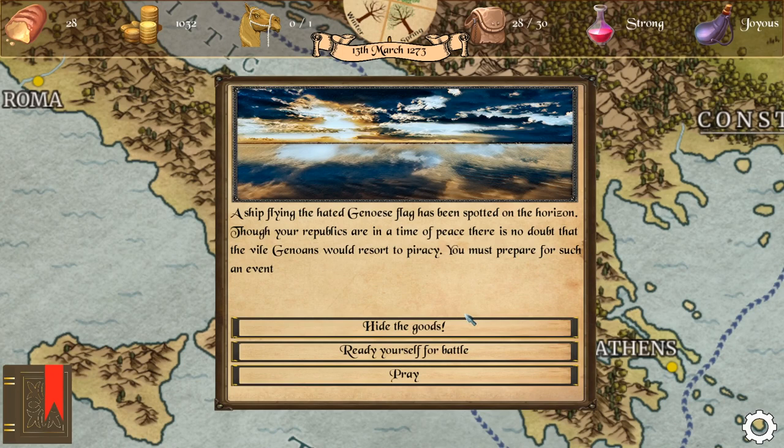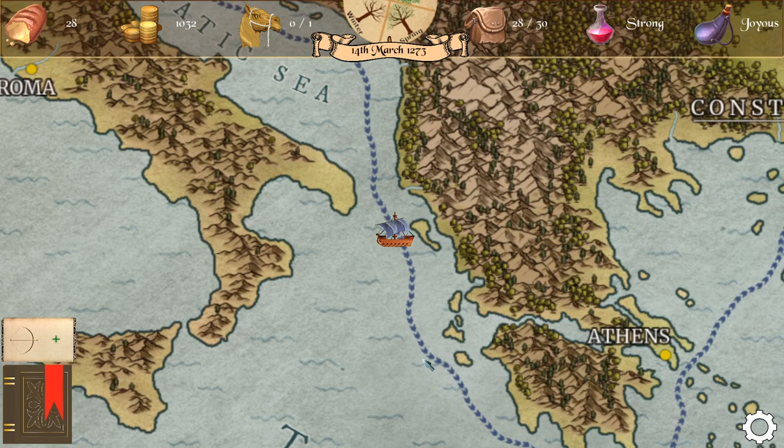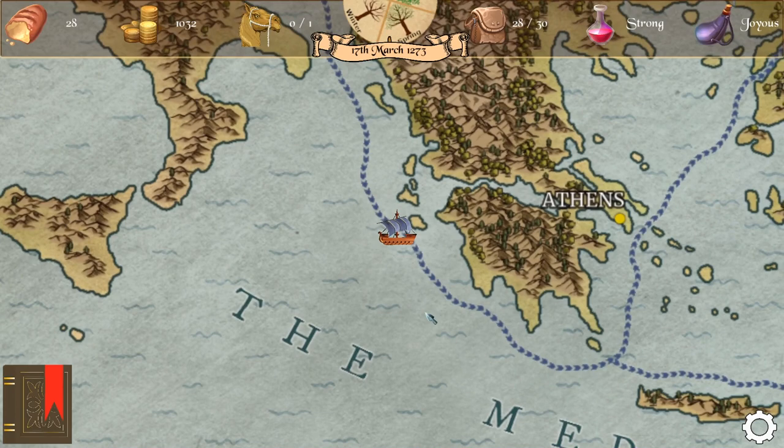A ship flying the hated Genoese flag has been spotted on the horizon. The republics are in a time of peace, but there's no doubt the vile Genoans would resort to piracy — you must prepare. Let's get ready for battle! Equip yourself with a bow and some armor and prepare for battle ahead. Some time passes in your frozen battle position when the captain announces the ship has passed. But we gain a bow as equipment, which is really cool!